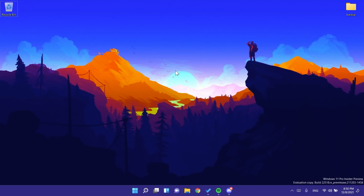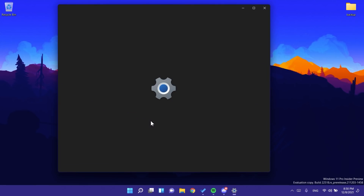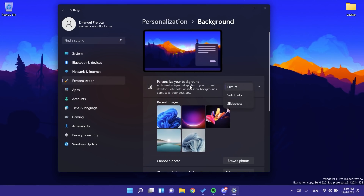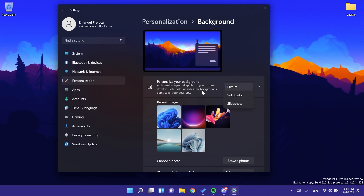Unfortunately, this feature is only available to some countries. The list of countries will be in the article linked below in the description. Normally you can access it by right-clicking the desktop, going to Personalize, then Background, and on the 'Personalize Your Background' dropdown you would have Spotlight Collection. After you enable it, an icon pops up on your desktop. Microsoft says more countries will be added over time.